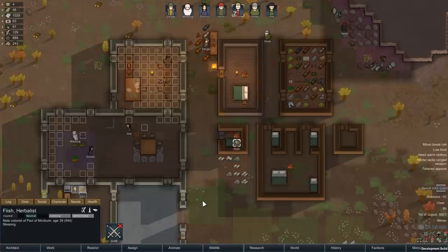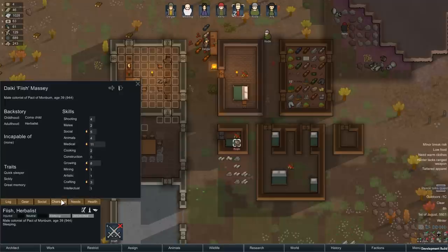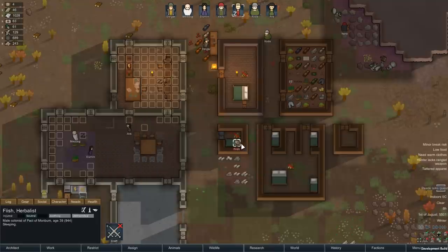Hello and welcome to RimWorld. Last time we recruited Fish into our colony. He is our new doctor — Medical of 11 with passion, quick sleeper, he's sickly, and he has a great memory. He'll be a solid addition until we have to chop off his hand like we had to do for Ava.